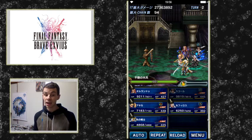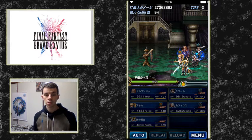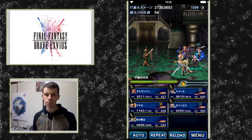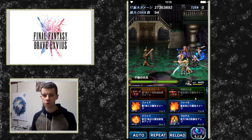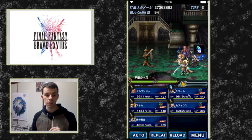Now for an area of effect attack, Faded Circle ends up doing about a million points of damage — a million and some change. Not bad for an AoE attack, and not even his best one. His better one is Blasting Zone, so let's take a look at that.